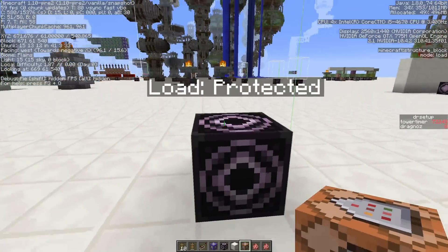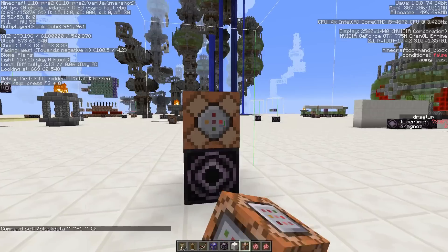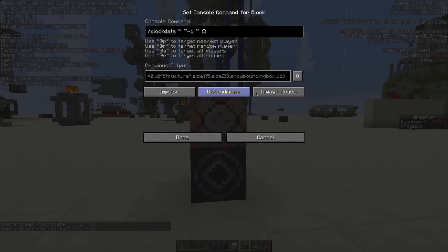Now we want to place a command block right on top of it. We're going to use: block data, tilde, tilde minus one, tilde, with empty curly brackets. What we're doing is telling this command block to change the data of the block directly underneath it to nothing. It'll give us a long line of code in the output, which we're then going to copy.